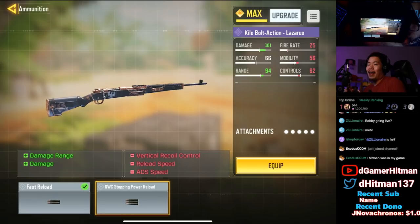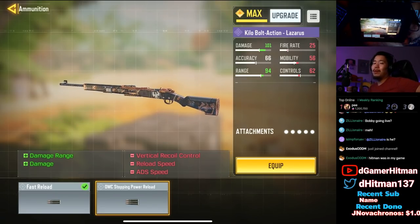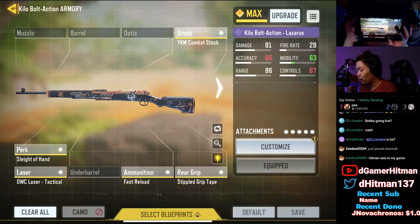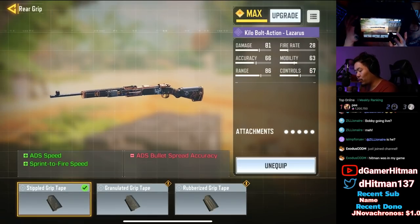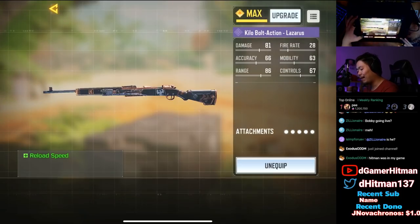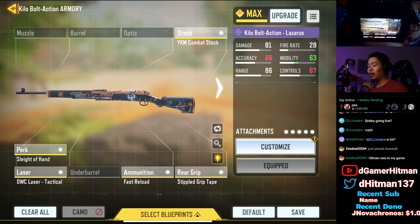We do gain damage and damage range with stopping power, but from testing, if you can hit the hip and the hand it doesn't really matter — the style we're going for is quick fire, short to medium range, not really going for long range fights. We have the combat stock for ADS speed, the rear grip for ADS and sprint-to-fire speed, the laser sight for ADS speed and bullet sprint accuracy, and finally sleight of hand. Two fast reloads are very important because you only have five bullets.